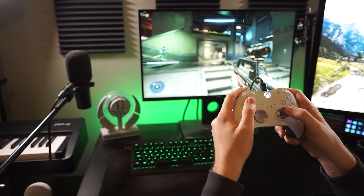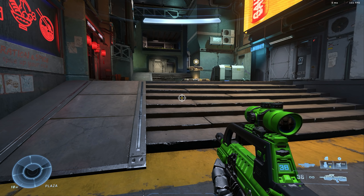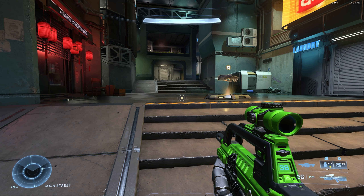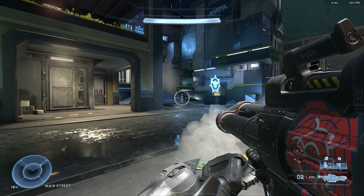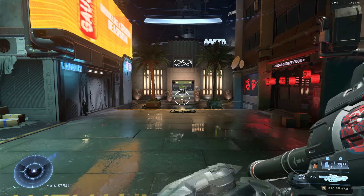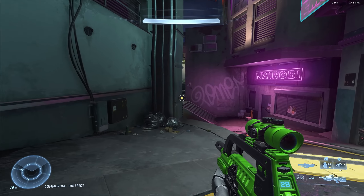I am using some paddles on the back of my Elite controller. The back lower right is for sprint, set to A because I'm on Bumper Jumper. The upper right back paddle is set to X so I can use equipment. The back upper left is set to B for reload. I want to use the fourth paddle but the way I grip the controller I accidentally press it all the time, so I'm not using that space. If I were to run that back lower left paddle, it would 100% be mapped to drop weapon.